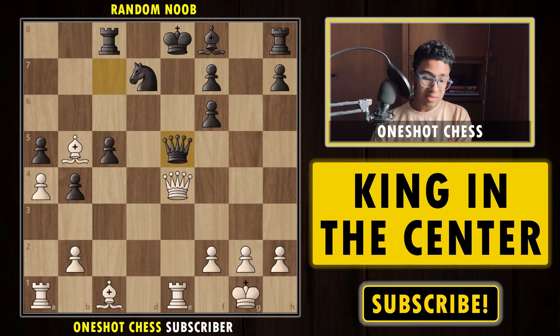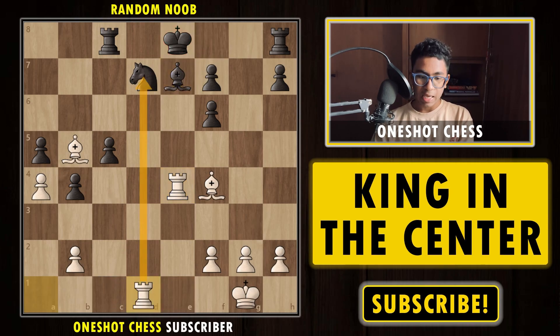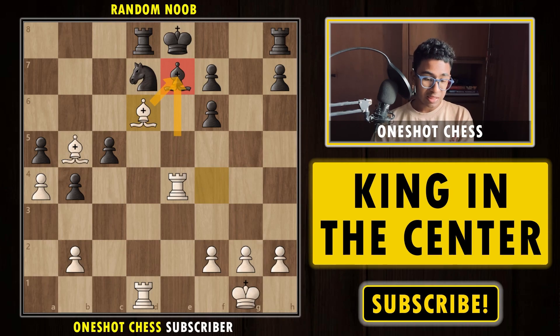If black plays queen g5, simply bishop f4, forcing an exchange of queens. Now it's a check. You move the bishop, I can play the move rook d1 — double attack. If you defend the knight somehow, bishop d6 now. What are you going to do with the bishop? It's completely lost. Even when the queens have been traded, the king is facing so much trouble because all our pieces are in the game and black is completely lost.